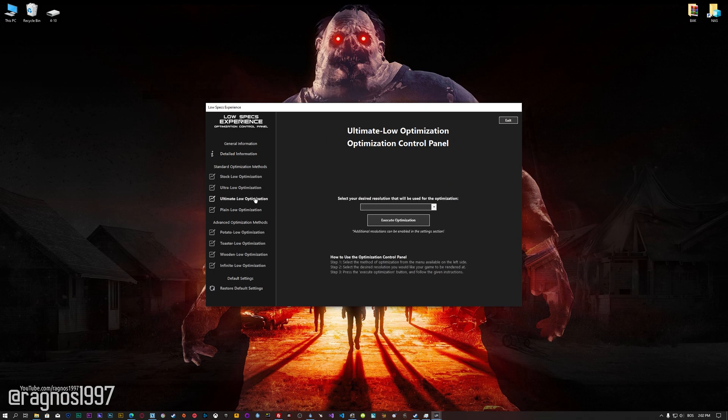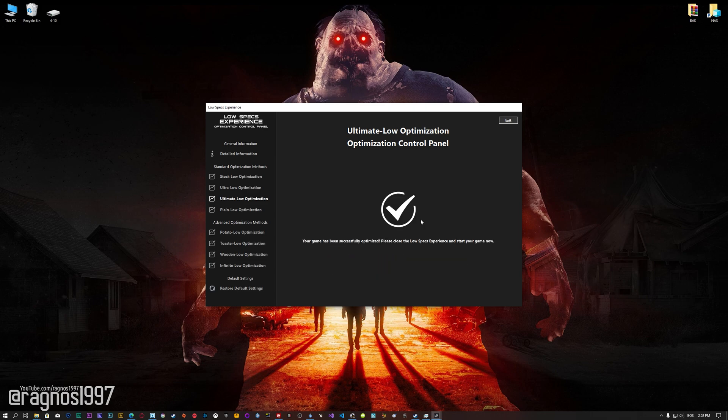When the optimization control panel loads, simply select the method of optimization and the resolution you would like to render your game at. This is something you will need to experiment with on your own in order to see what works best for your system. Once you decide which optimization method and resolution you are going to use, press the execute optimization button and then start your game. Also, if you are not satisfied with what you see, you can always restore your game to default settings by choosing the restore default option.